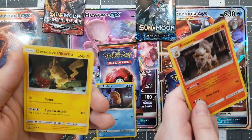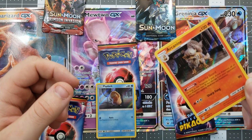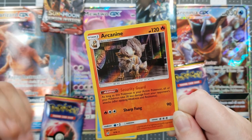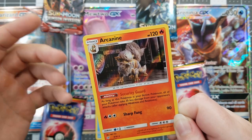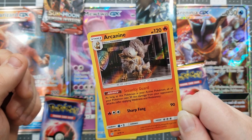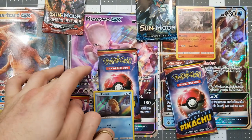One, two, three — I got the Arcanine that you wanted! You pulled that — you won that first pack. This is the Arcanine that he wanted so bad. I really like the ability Security Guard, being able to prevent 30 damage to all of your Pokemon. It also negates attacks to your benched Pokemon. And then you get Sharp Fang, which does 90 damage as a base. Not a bad move, but definitely better with that Security Guard. Ha, I got your Arcanine!